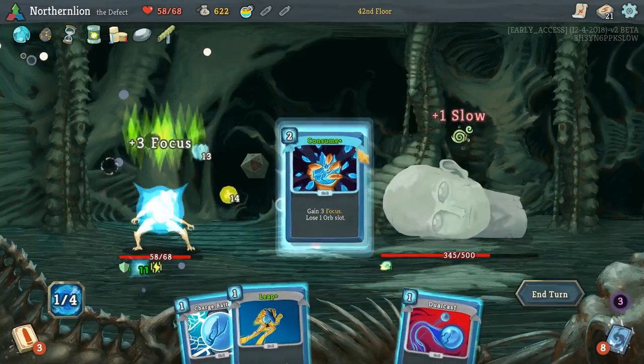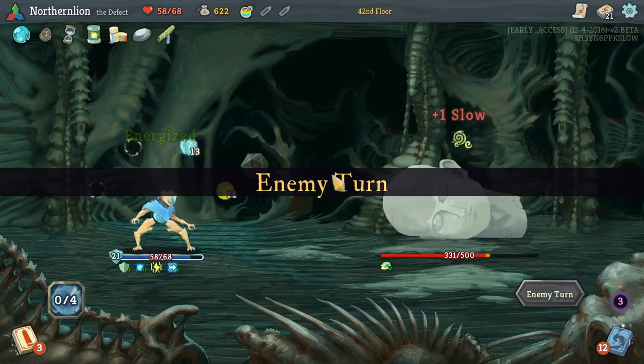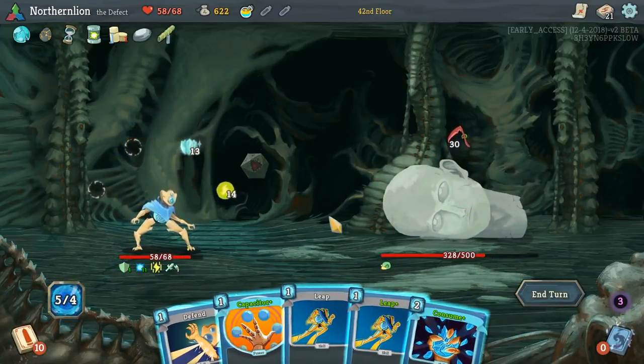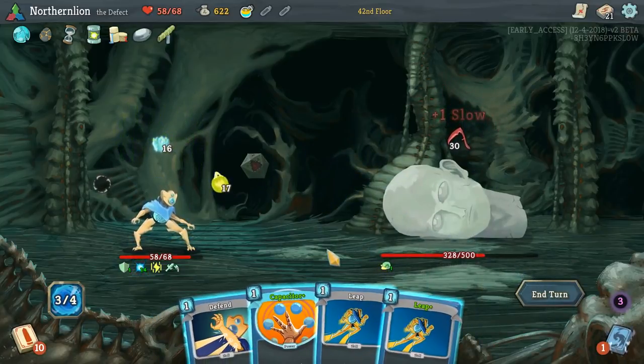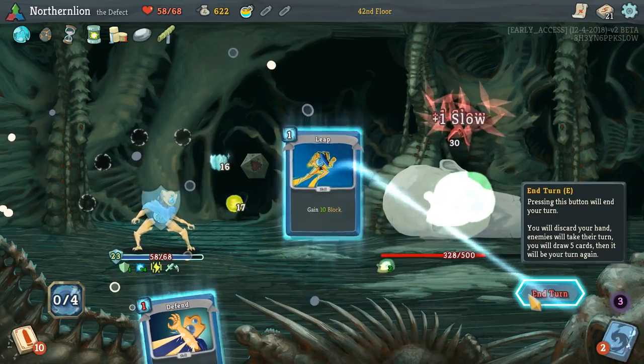Blocked the debuff — which is awesome. Capacitor gets played, Consume gets played, and this is the turn. Weakness is relatively irrelevant to me. We're set for now. Things can change pretty quickly — we're on that TikTok lifestyle right now.